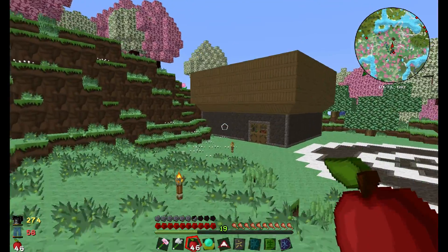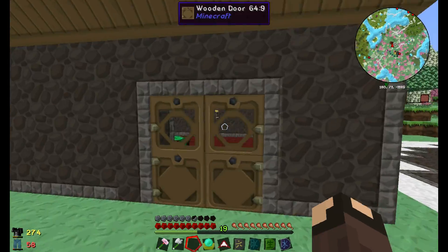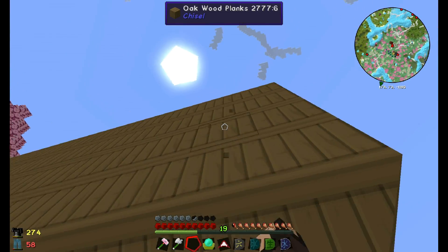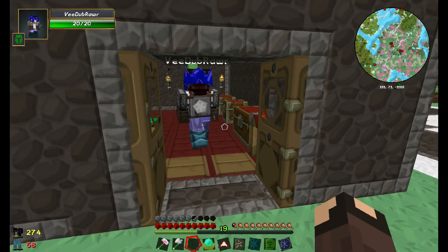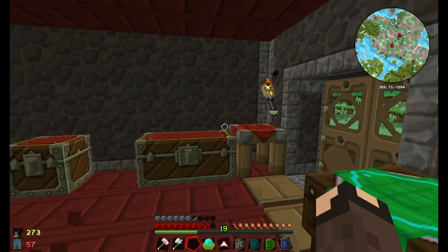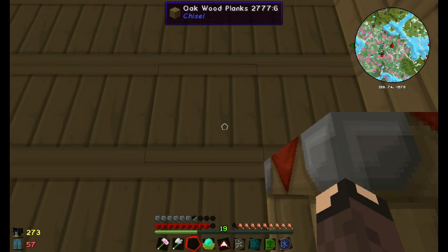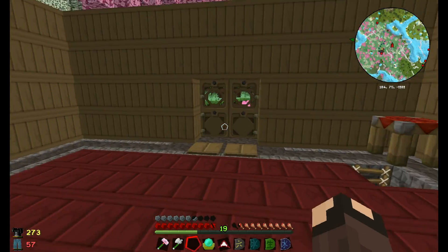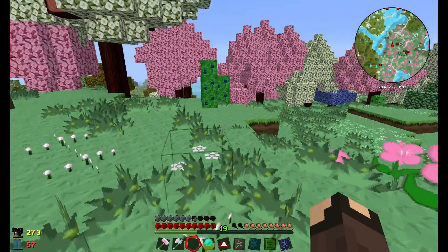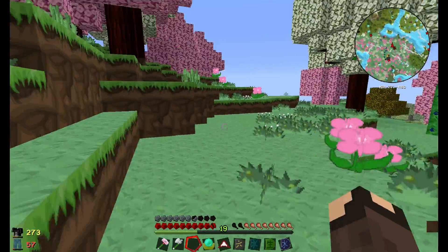I'm going to show everyone what I've done with our formcraft building. I've added a little roof area using carpenter's wedge slopes and chiseled wooden plank. I've also used some chiseled cobblestone. Upstairs we have a little area for more storage, and further into formcraft there's a bit where I need to make a ritual area — I was thinking of doing it up here.